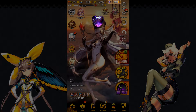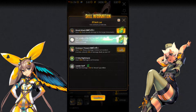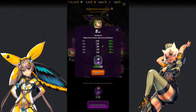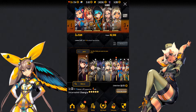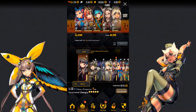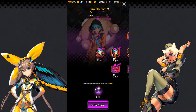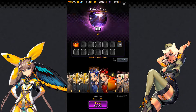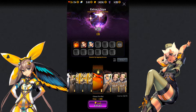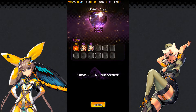Next we will talk about onyx. Onyx is used for leveling skills up and also for awakening. Both of these are very important and will make your childs much, much stronger. The way you obtain more onyx is by destroying childs that you don't need anymore. You do that by going to any child's page, go to awaken, and click extract onyx at the bottom of the screen. There, you can select units that you don't need anymore and for a bit of gold, you can turn those units into onyx.